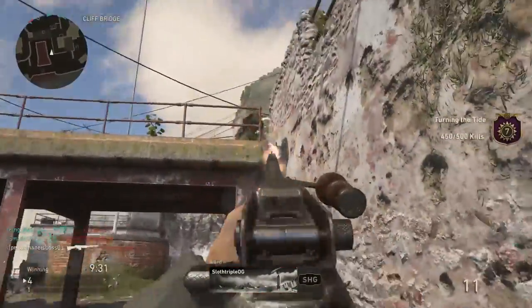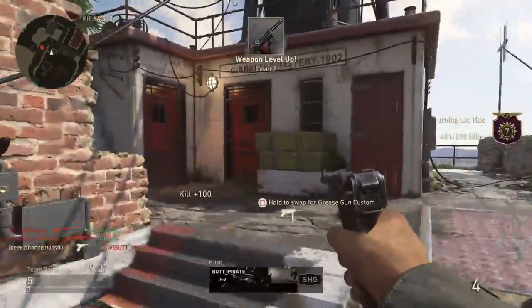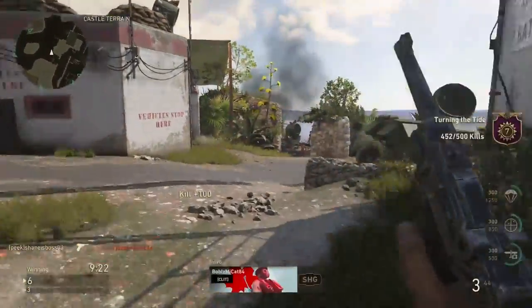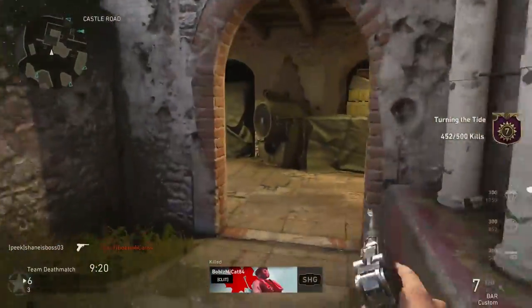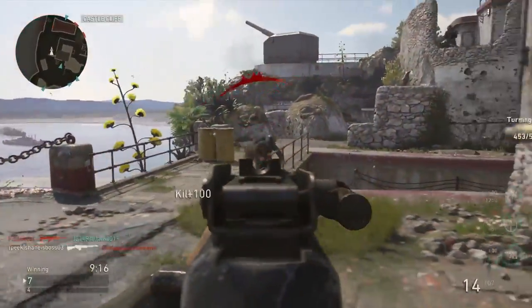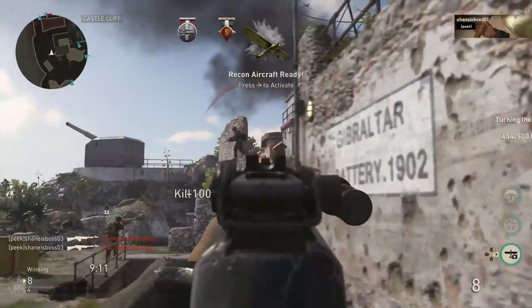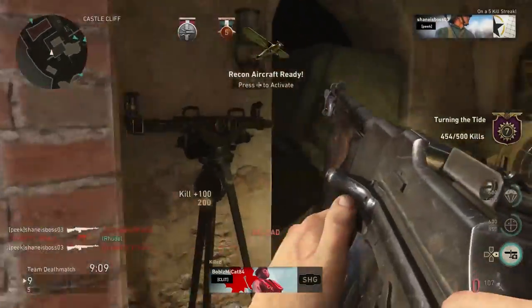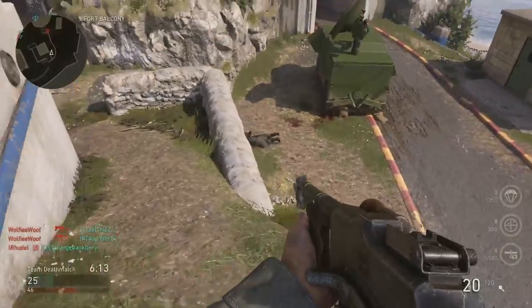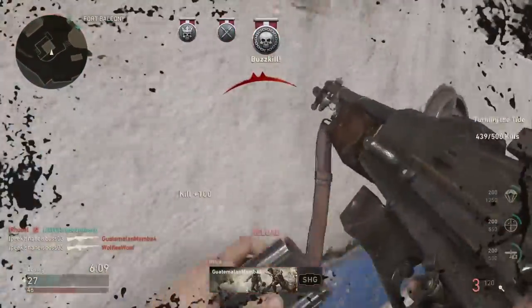Some people have been saying that quick draw is good, quick draw is bad. Certain pros have been running it, certain ones have just not run it on any of their classes. So today I wanted to just kind of look at what quick draw does in this game. After doing this video, I can kind of see why pros aren't necessarily running it. I've actually decided not to run it on some of my classes. But before I get into this, just telling you to subscribe down below for much more Call of Duty World War 2 gameplay, especially for a lot of competitive tips and tricks.